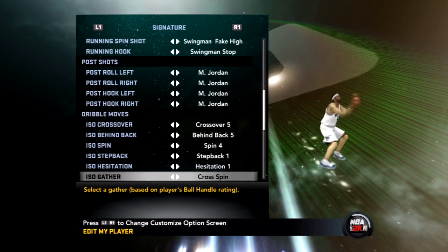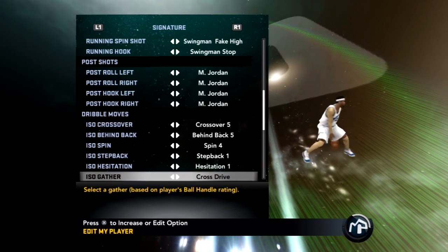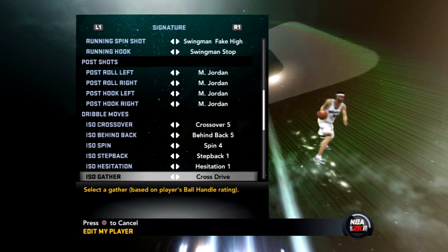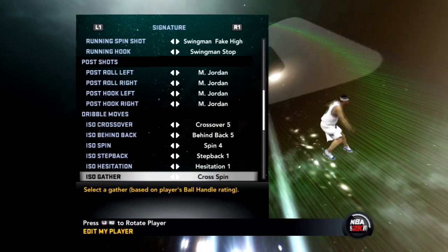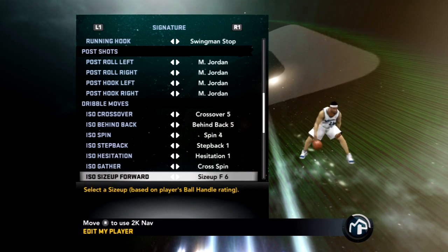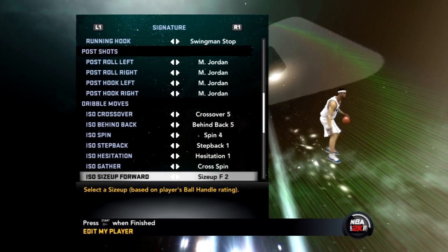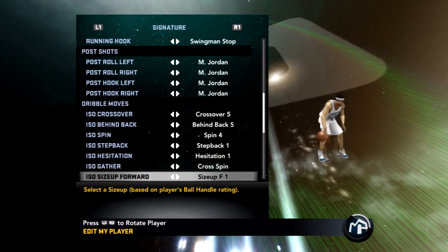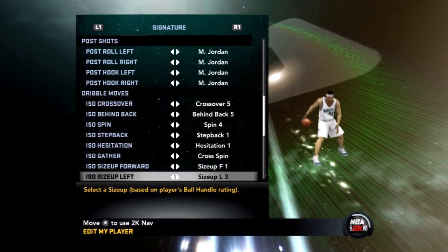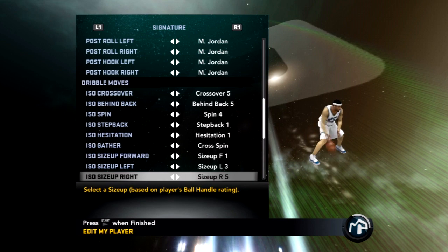That cross spin — you cannot stop that at all. You can get people going in the air with that. That's the cross dribble. This is what we do on 2K — we just go in for real. We're down to rank 173. In the last week I acquired a 7-foot-5 guy. Holla at us.